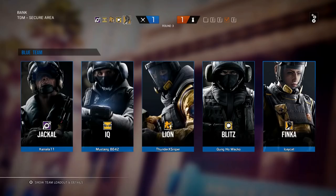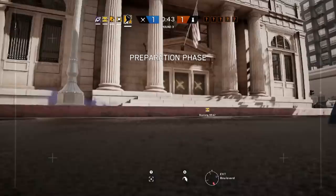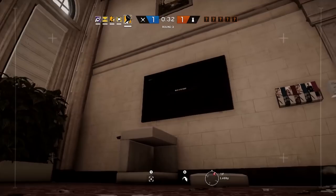So who does Finka pair up with best? Honestly, who doesn't she pair up with? There are just so many advantages. Still, some operators will gain more advantage than others. A really good pairing is with Ying — she's immune to her own flashbang effects, and with the reduced flash effects from the surge, you can follow in behind Ying. You might be blinded for a little bit, but you'll recover faster than the enemy team. Anybody else who can throw stun grenades can also take advantage of this — it's high risk, high reward, but you'll definitely recover faster.